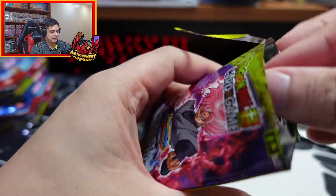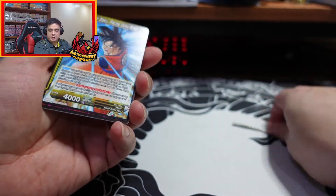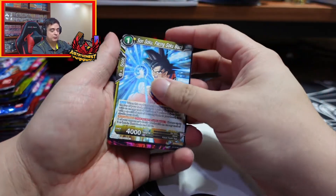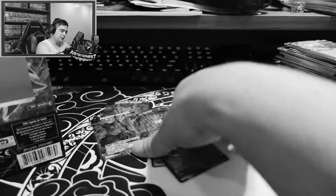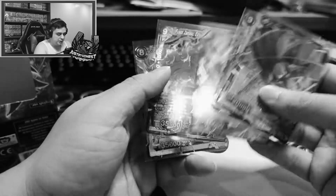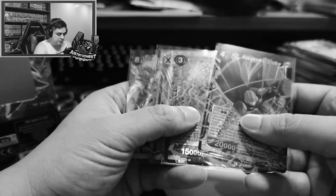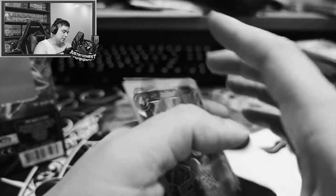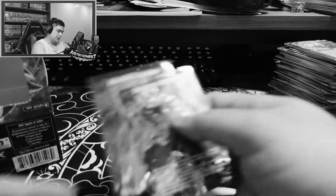I felt like if you try to cut these open from the sides, they're going to damage the cards. So we're just going to zip right through these. There's Super Rares and Special Rares - these are probably the Super Rares right here. SR stands for Super Rare, and they still look pretty dang good - they're embossed. And then these ones are Special Rares.